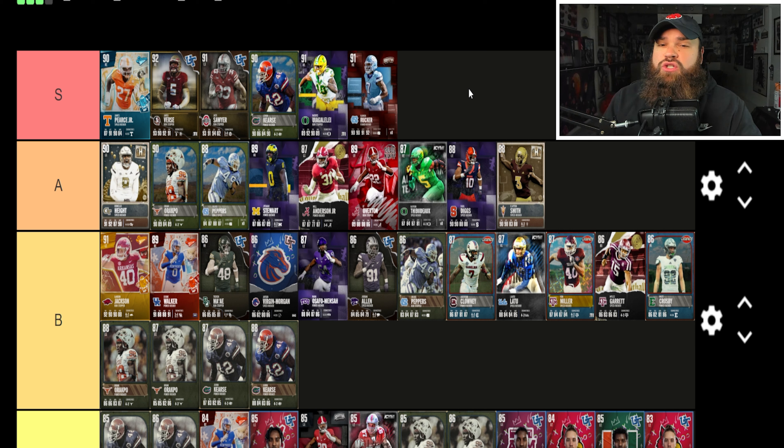We also got Came On Rucker from UNC — 6'2", 265 lbs, 88 speed, 88 acceleration, 90 power moves, 86 block shed, 82 finesse moves. Checking his previous card for traits: he has bull rush and swim move on 'yes,' meaning he'll use both of those ratings. I'm comfortable placing Came On Rucker in S tier as well.